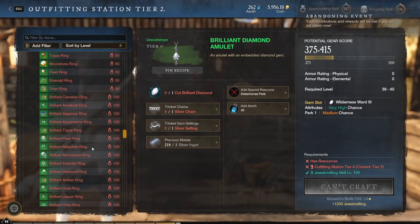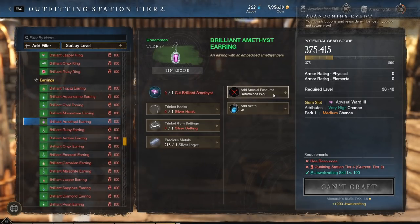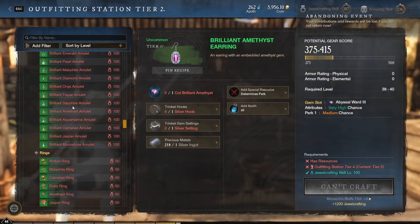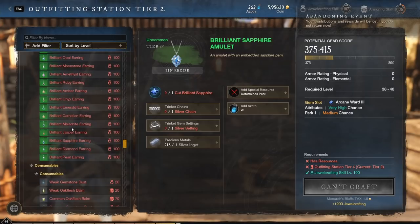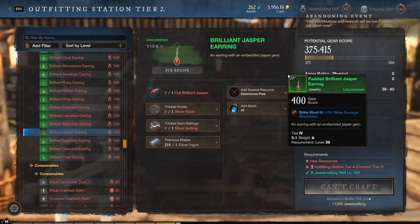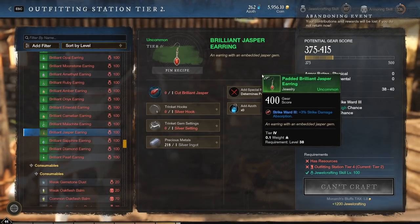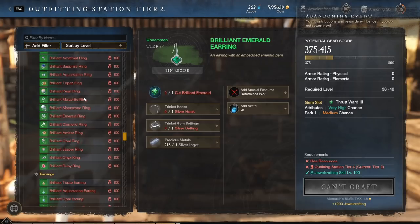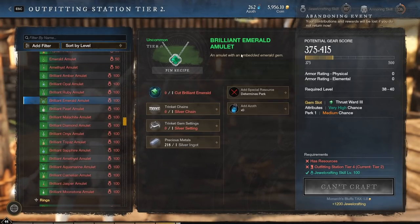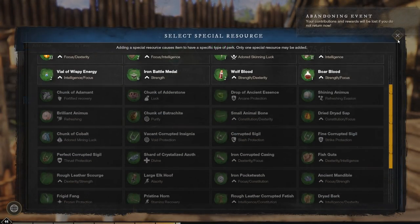The different jewelry slots also have different perk pools. Earrings have totally different perks compared to amulets — for example, earrings can give things like a plus-five gear score average when armorsmithing and 20% cooldown reduction on using potions. Rings have their own set of perks, and amulets have their own totally different perks just based on the slot type.